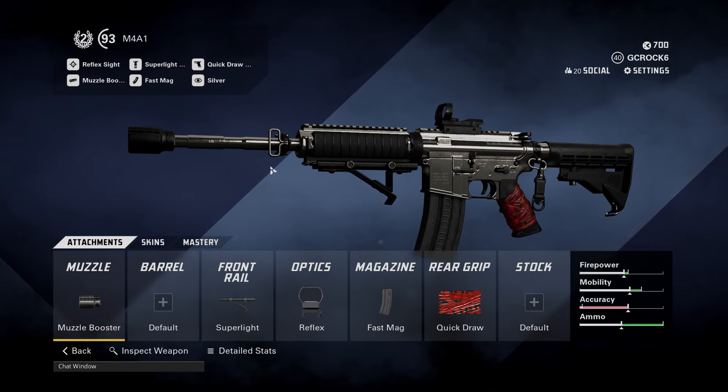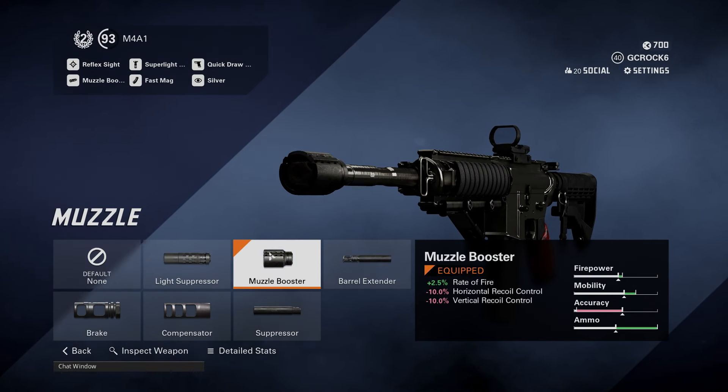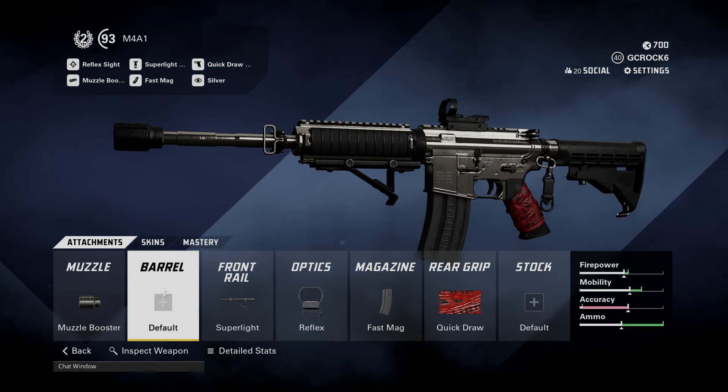So it's all about the mods. The muzzle I'm using on this loadout is the Muzzle Booster — it's going to increase my rate of fire, but it does give a knockdown on horizontal and vertical recoil. I don't mind so much on that. It still feels like it beams; there's a little control needed but that rate of fire helps with the damage.